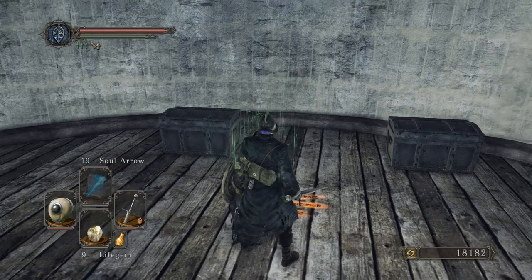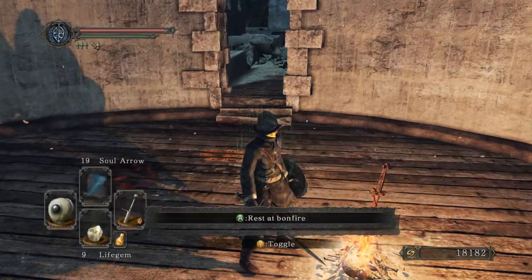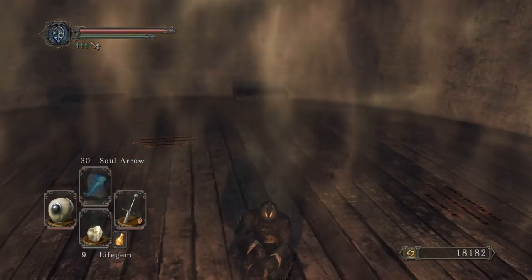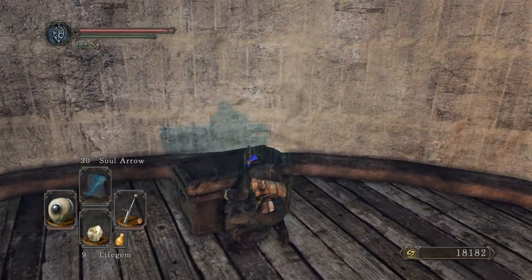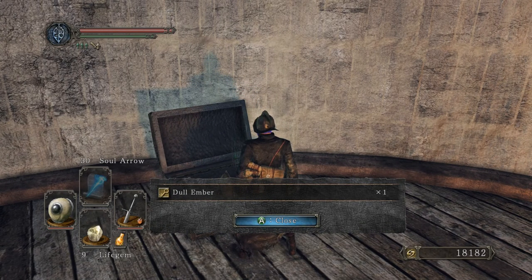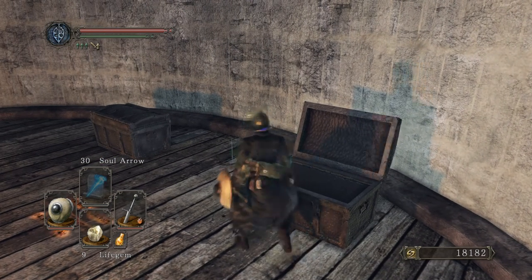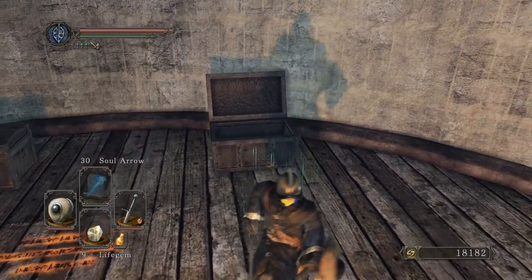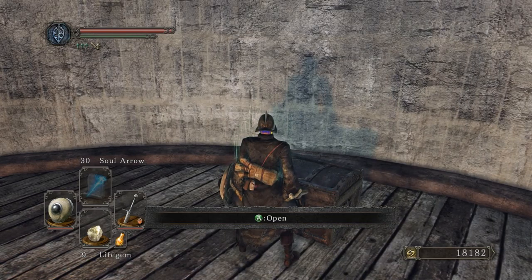There are two chests here now. This one's a Dull Ember. When I played the original game, there was only one Ember in the game and it allowed me to do all ascensions. I don't know if it was called the Dull Ember or not, but it was hard to get — it was far away in the game. I'll read the description — I'll remember if it's the same because I like the description.